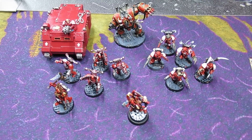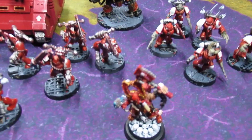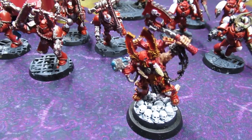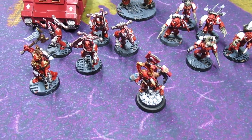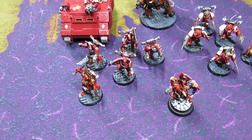Here we have a 500-point Combat Patrol detachment of World Eaters, and yes, this is Kharn the Betrayer on his mountain throne of skulls — old school model, love him, love Kharn, good guy. So far for our troop choices, we have a five-man unit of...